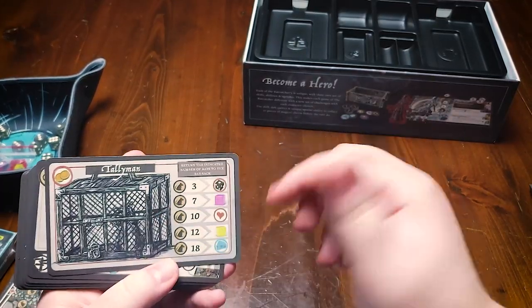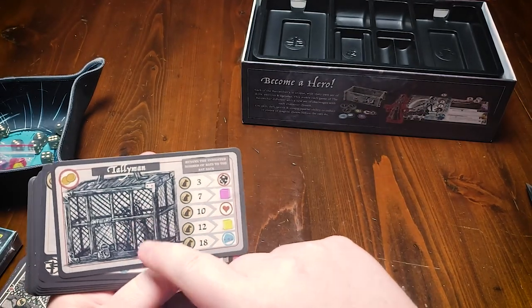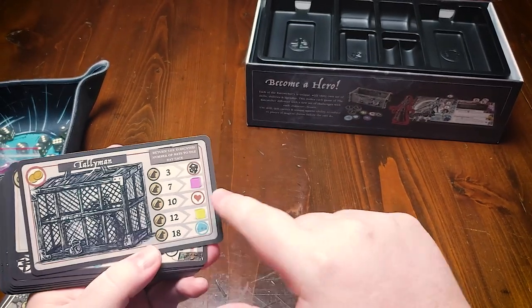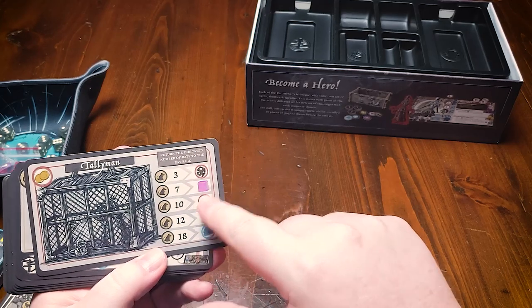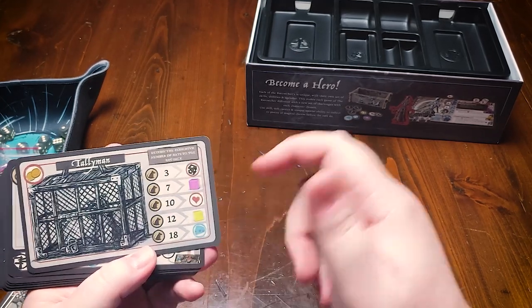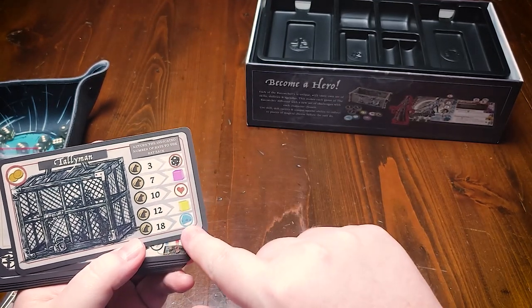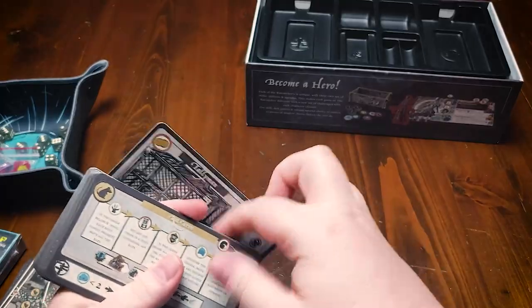We have a Tallyman card. This is essentially your cage where your Rat Catcher has captured rats. Anytime you defeat a rat you're going to put it in this cage and then you can buy bonuses with your rats. If you spend three of them you get an extra attack die which you can use immediately. If you save up 18 of them you can get an extra cheese, which is obviously pretty powerful.